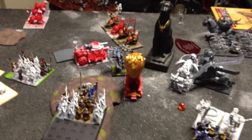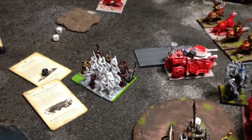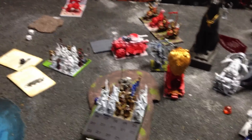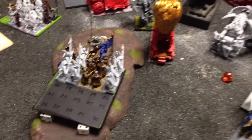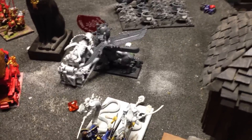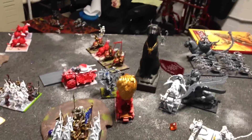Empire turn 5: War Altar charges the Hiero-titan. Swordsmen were going to charge but failed the strength test. Magic phase got off bubbled Curse of the Midnight Wind. This combat killed another Ushabti; lost a few dudes. Tickle fight between the War Altar and the Titan, and between the stank and the archers. Almost killed the Sphinx with an engineer attack, but he made his armor save. Demigryphs kill all but one Skeleton Archer and just sit there. Those demigryphs moved up to corner the Hiero-titan.